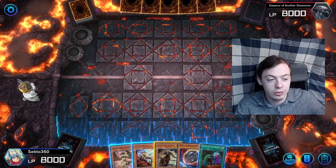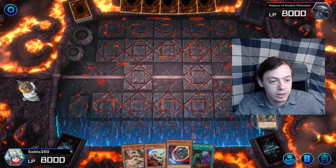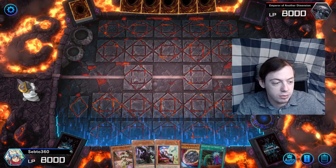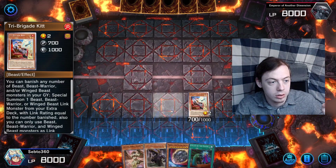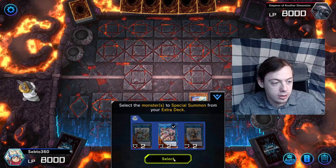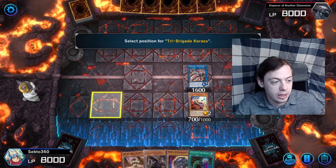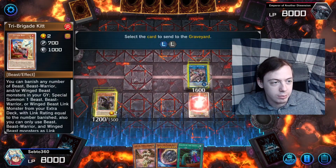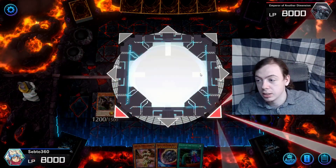This next hand is Threat Tail plus a Tri-Brigade monster. Start by activating Threat Tail's effect — send Nerf Owl to grave. Threat Tail gives us a Tri-Brigade; let's say Courage. Normal summon Kit and activate Kit's effect, banishing two monsters — one, two — then summon Ferajit. Activate Ferajit's effect to special summon Courage. We're going to pretend we don't have Cobalt in hand because that obviously leads to a different line — I'm just covering the basic combos.